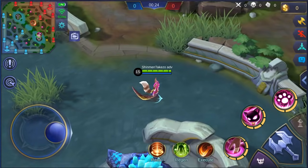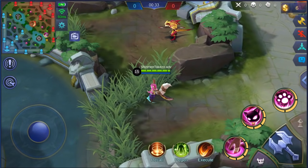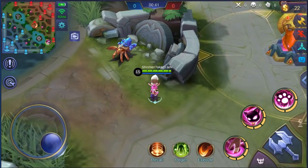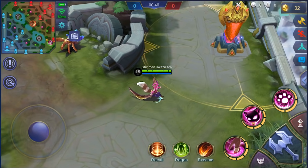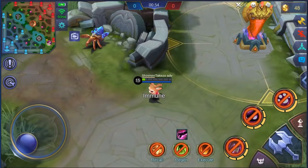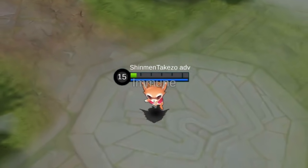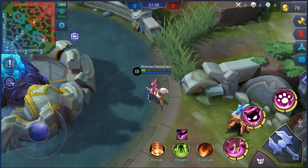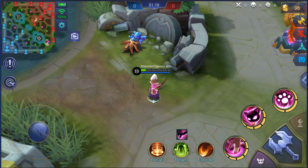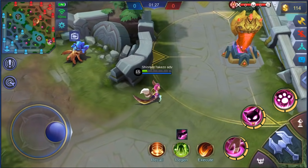Next revamp - we have Nana. Not much changed with Nana, but they changed her passive. You don't get any gold anymore from just AFKing in base as Nana - that's gone. What happens now is if you take a lot of damage in team fights, something magical happens: you turn into this furry creature. The passive works like this - within a 90-second cooldown, if Nana takes damage that would kill her, she transforms.